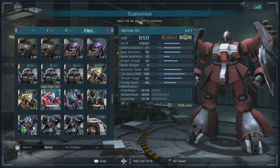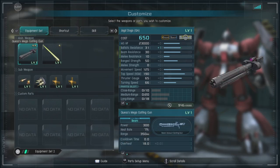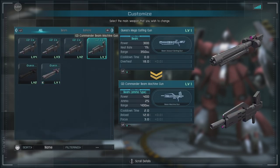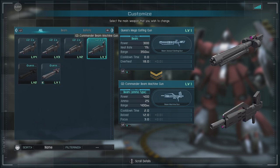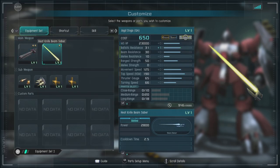For parts we have close range of 10, medium of 20, and long range of 18. This suit is designed for mid-range support. For weapons, you have Quess's mega gatling gun, which is a heat-based weapon, though I would suggest using the Jagdoga commander beam machine gun if available — in my opinion it's just better all around. You can charge it to get stuns and it has better range.